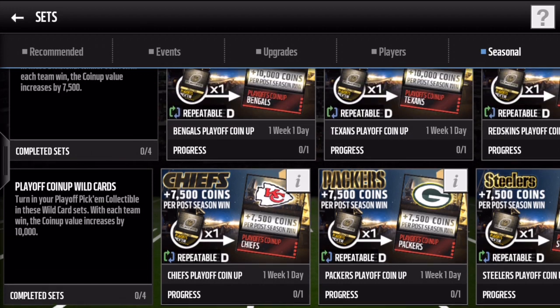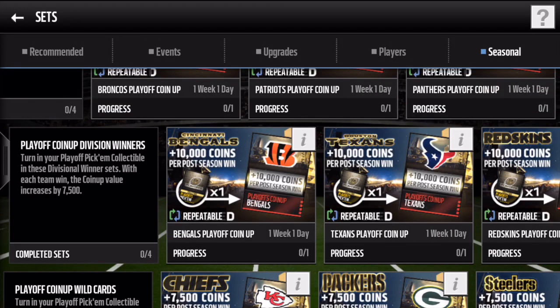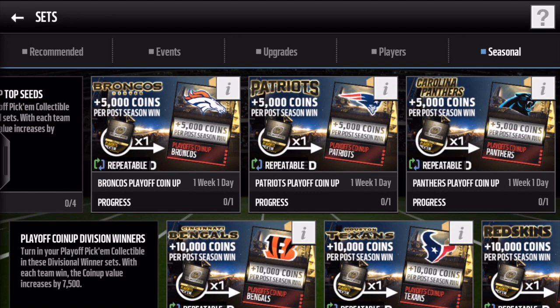Let's say I had 50 of these collectibles. I don't know how often you'll get them or how many come in the pack, but let's say I had 50 collectibles for the Texans — which says 10k right now. I throw 50 collectible cards into that set. If the Texans go all the way to the Super Bowl and win, that's four wins. 10k times four is 40k each collectible, and with 50 of them, that's going to give me 2 million coins. This could be a really great way to make coins if you pick the right team.